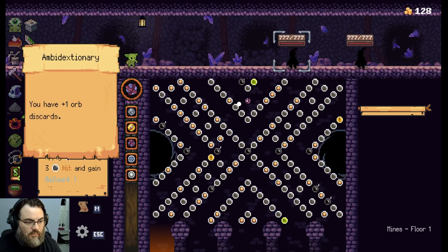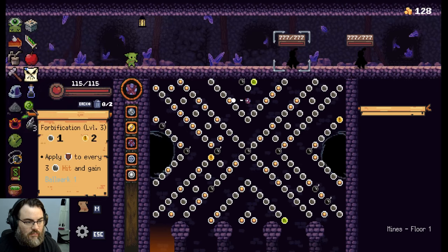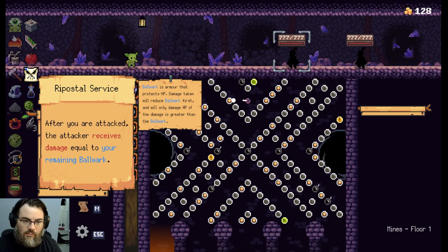Ambidectionary is another really nice-to-have relic. I'd suggest it if you didn't have the chance to remove all your stones or have some junk in your bag you'd like to get rid of. One really broken relic I had fun with is the Ripostal Service: each time you're attacked, you deal damage to the enemy equal to your Ballwork level. So when you're stacking up 500 levels of Ballwork, all of a sudden they hit you for 20 and you're dealing 500 back — and that 20 was absorbed by your Ballwork anyway, so you didn't take any damage. You're screaming for them, 'Come hit me!' That one was a lot of fun.